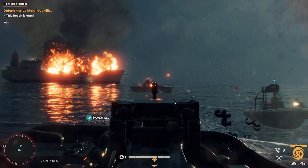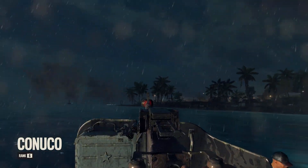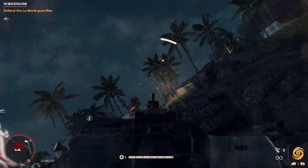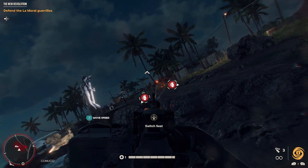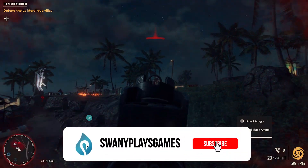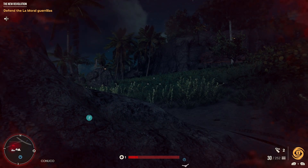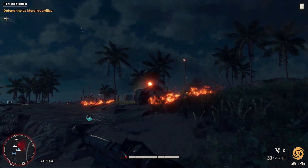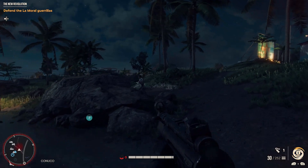Another pet peeve I have for this game is that you can't turn on your flashlight. There are a lot of areas like dark caves, and at nighttime it's pretty dark and there's no option to turn on your flashlight — at least not one I was able to find. There are some scripted parts where you have to go into caves and your flashlight turns on for you, but there are a lot of times where you're playing around in the environment and you can't see almost anything because it's so dark. I couldn't tell you how many times I was wandering around in a dark cave or trying to do a stealth infiltration mission and couldn't see anything.